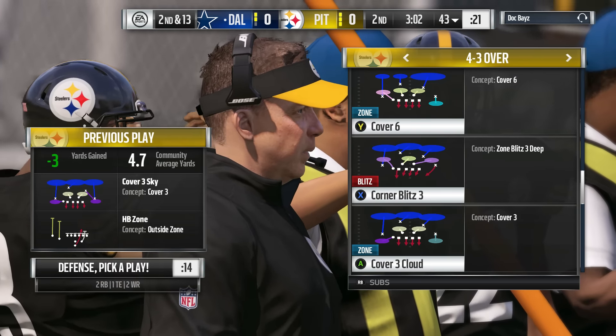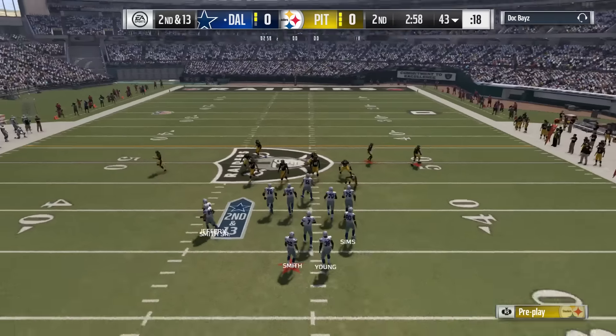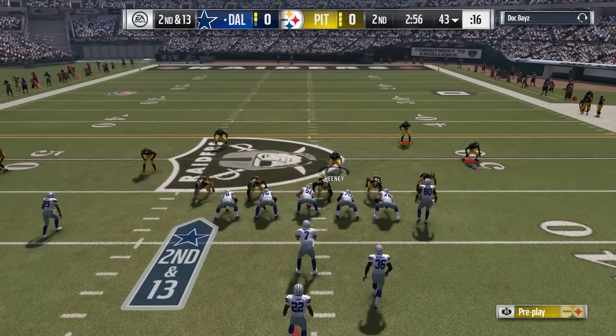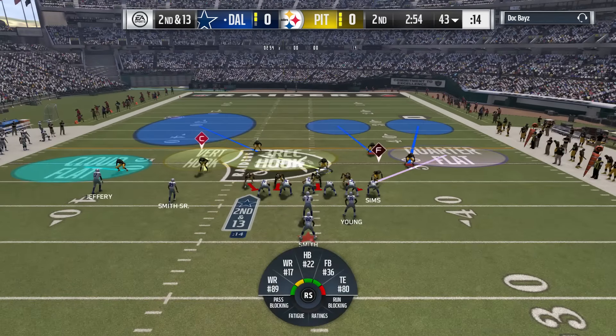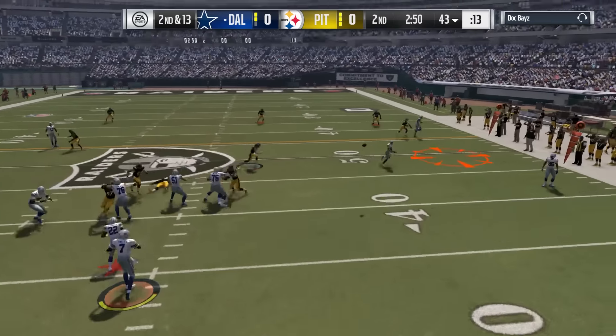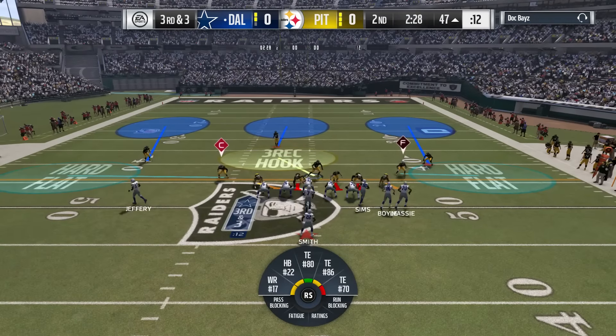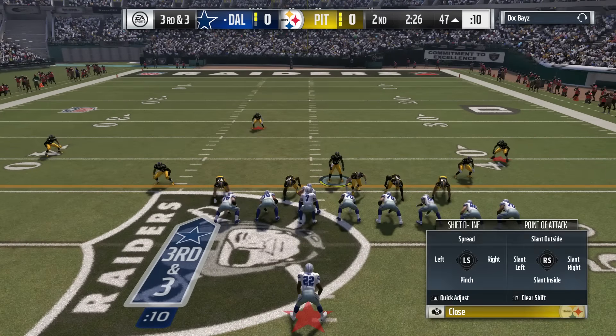Let's hope this gets fixed quick. I recorded this in Draft Champions. The bug is you can tell whether your opponent is running or passing based on the names showing up under the wide receivers when you audible. There was a play-action pass, and as you saw, the names showed up under the wide receivers on the offense. Here's another pass because you can see Sims, Boyle, etc.